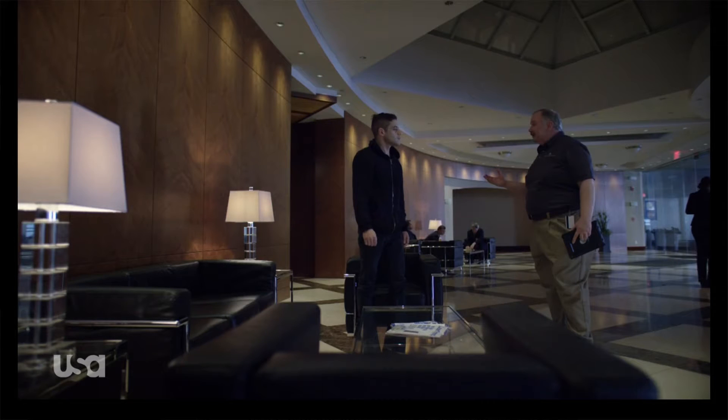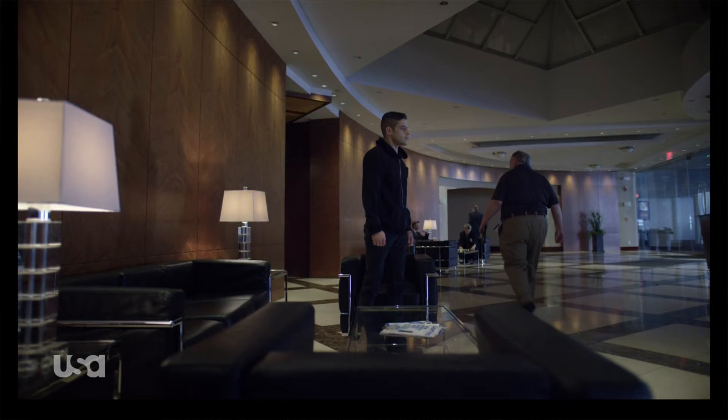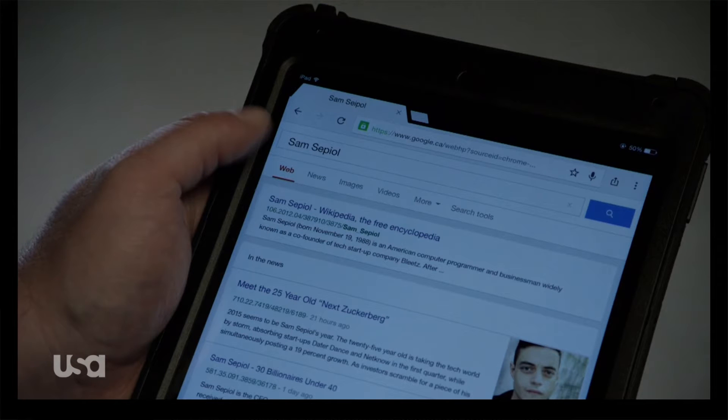In episode four, Exploits.wmv, Elliot hacks into Steel Mountain's control system to heat up the backup tapes, thereby destroying them. Let's start from the beginning to see how he breaks into the facility. An unwitting employee denies Elliot access, then looks at Elliot's alter ego on Wikipedia — the page says Elliot is a billionaire — and allows him in, but with an escort and without any access rights. I can buy that. People are dumb and often awestruck by billionaires. In general, I've always needed to show a personal ID to get access to a building and wear a name badge at all times, but again, I'm not a billionaire. Call this stretching the truth a lot.